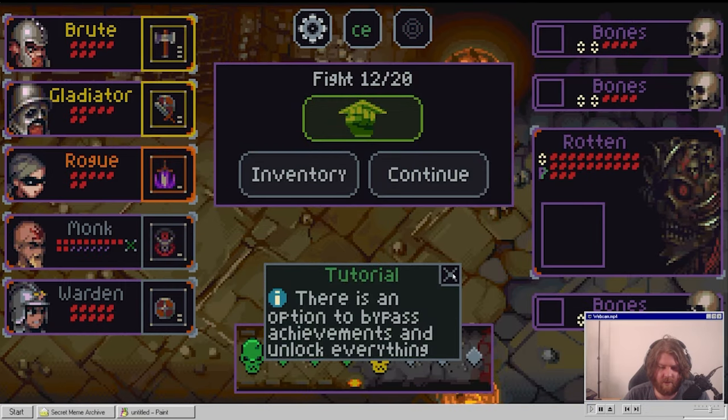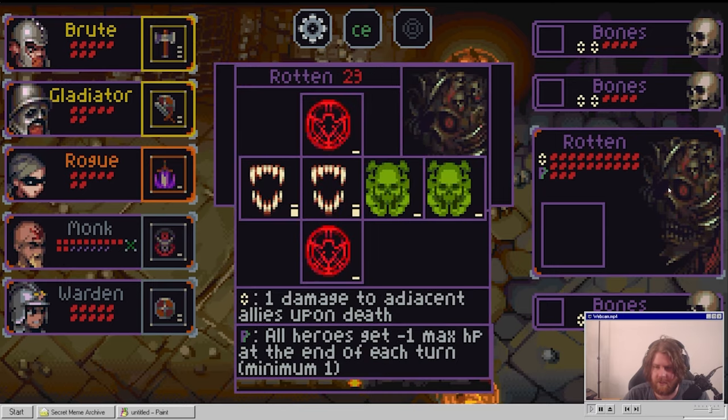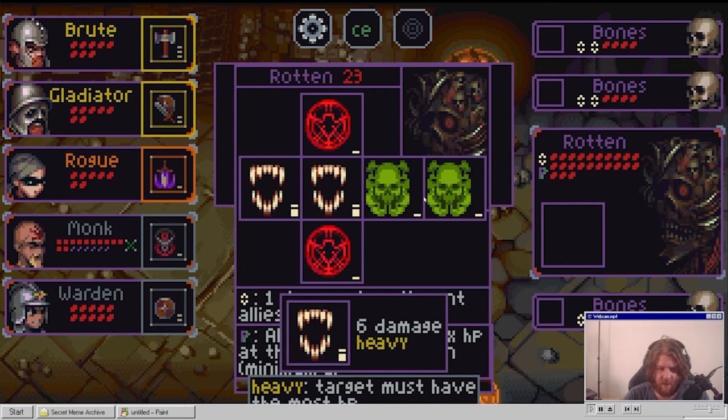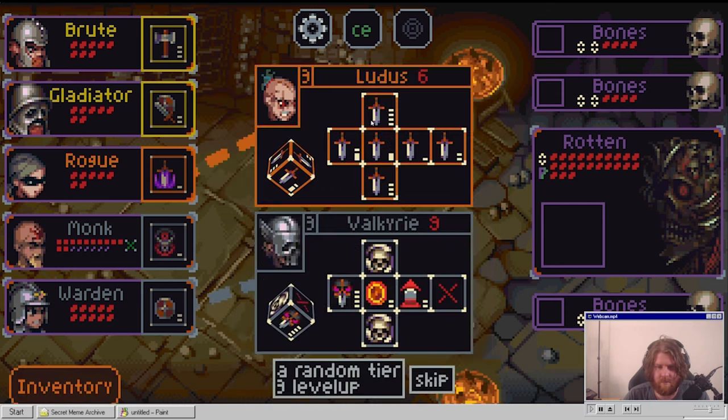There's an option to bypass achievements and unlock anything - we don't need that. What the fuck is this? The rotten. Heavy damage, heavy damage. So heavy damage is gonna be hitting the monk. Poison sucks. Who's getting the level three? Valkyrie and Ludus - what the fuck is Ludus? The rogue turns into damage central.